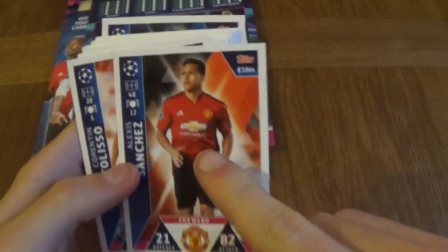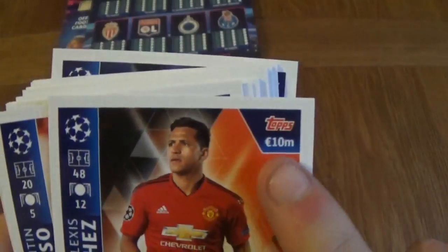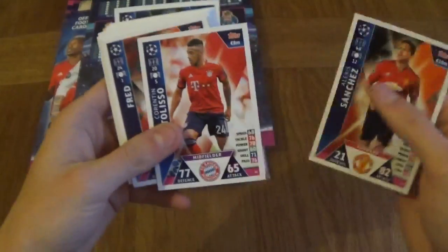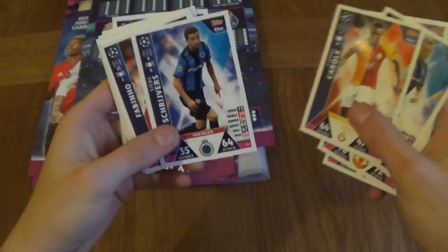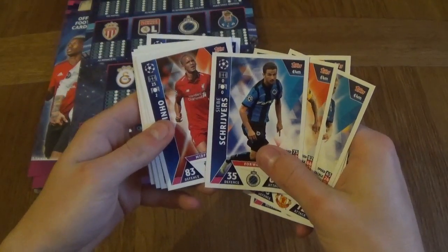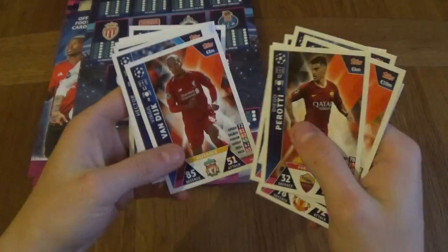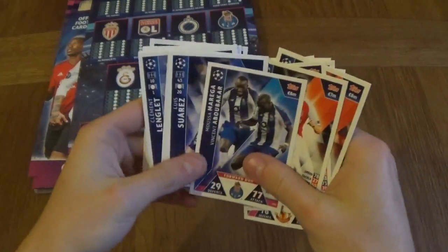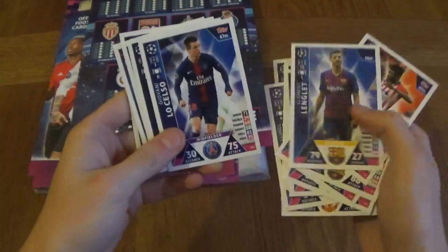We've got Sanchez. So we've got appearances and goals, position, stats, cost, number, and attack and defence and the club — and I already said positioning. We've got Tolisso, Fred, Vorma, Carol, Scrivgrs, Fabinho, Perotti, Van Dyke, Hector Herrera, Lopez, Maregan Ababaka, forward duo, Suarez, Thomas, Lenglet, Locello.